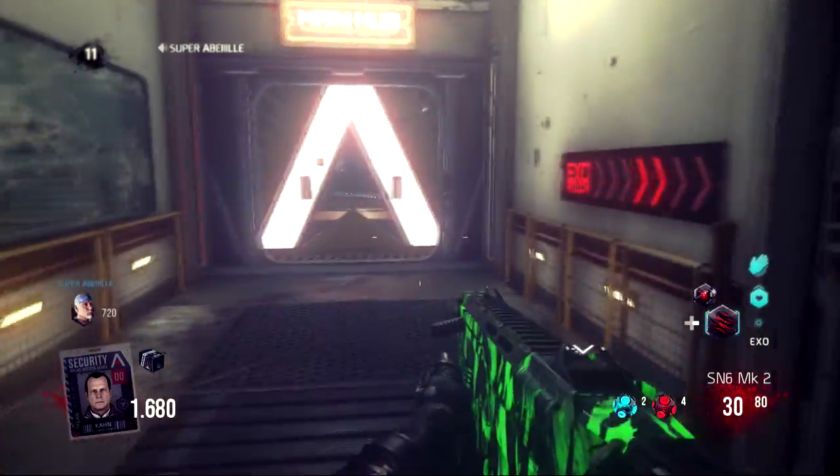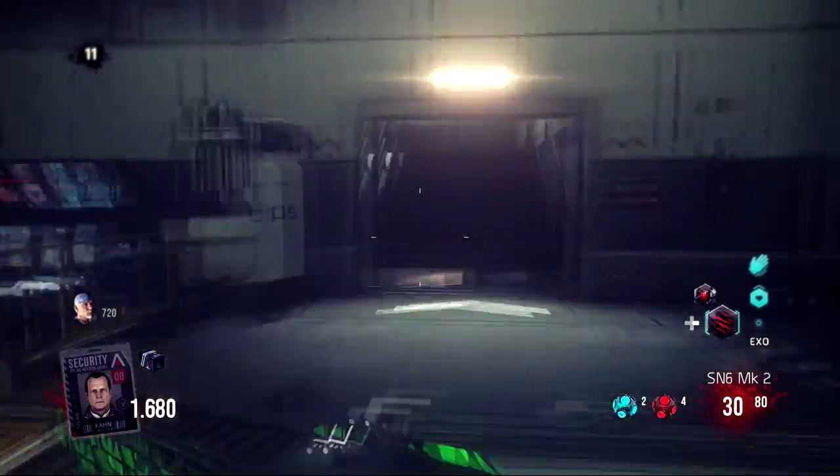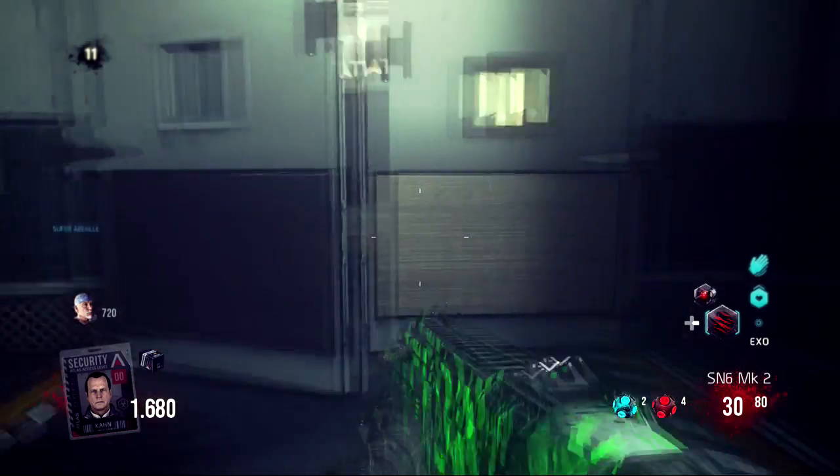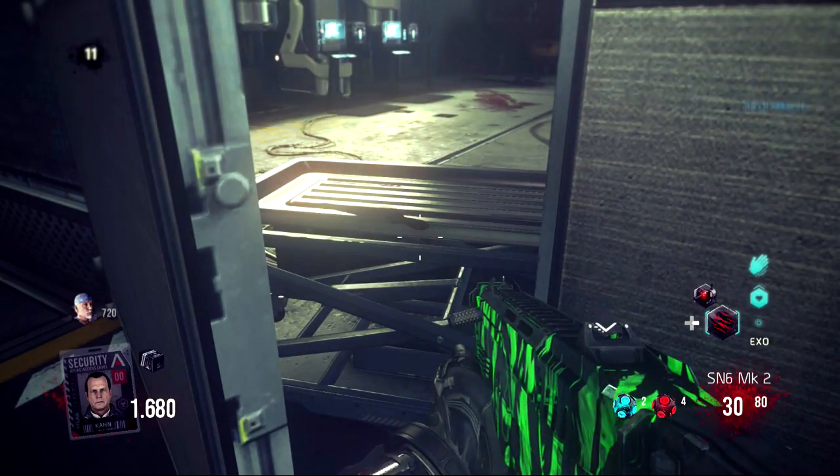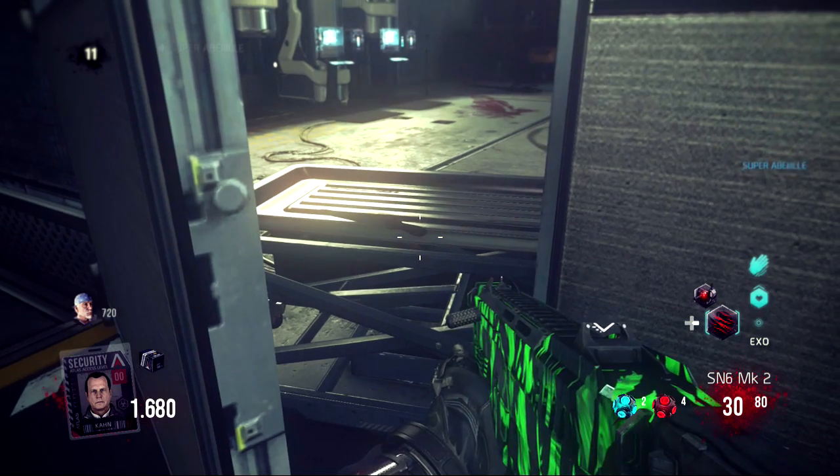Le troisième objet est dans la salle des exos où il y a les cadavres, les humains au mur. Dans le coin de la porte, vous appuyez sur X pareil. De nouveau le petit bruit, et la musique commence.